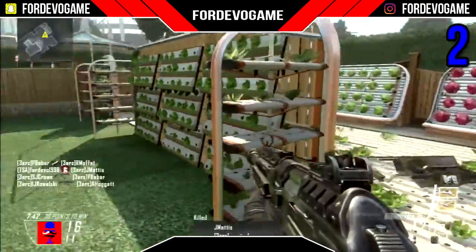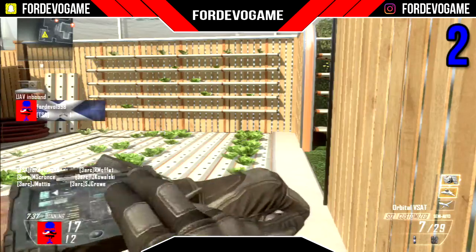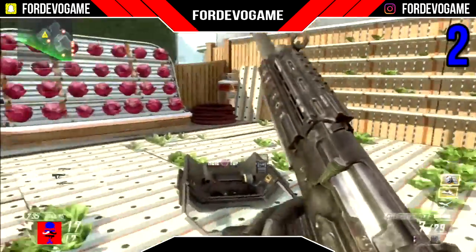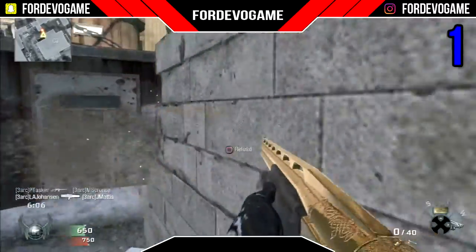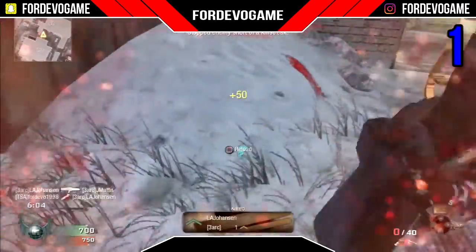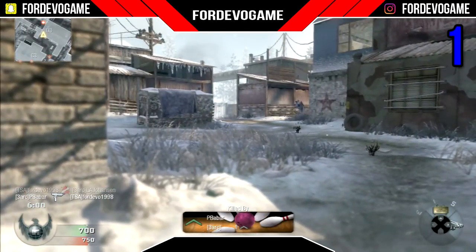Coming in at number 1, what I think is the best shotgun across Black Ops 1 and Black Ops 2, and my personal favourite gun on this list — it's the Olympia from Black Ops 1. This is my favourite type of shotgun: an over-and-under break action double barrel semi-automatic shotgun. The Olympia is a one shot kill to the upper chest.